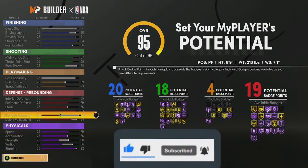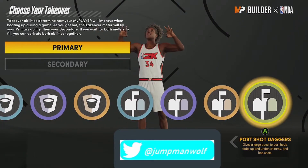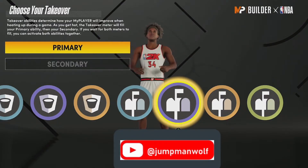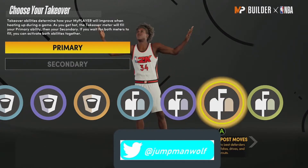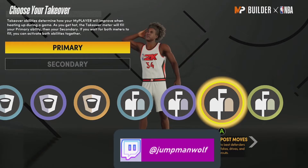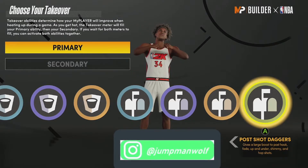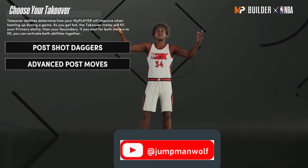For your takeover — this is a shooting big and a post-scoring big. You have four post-scoring takeover options: back downs to back down any opponent; post playmaking, which is interesting — if you get the board and pass back out from the post it gives a dimer effect. The two I'd recommend are Advanced Post Moves, which makes it easier to beat defenders with post spins, fades, drives and clear-outs, and Post Shot Daggers, which gives a large boost to post hooks, fades, up-and-unders, shimmy hooks, and hop shots. We'll go Post Shot Daggers as primary and Advanced Post Moves as the second takeover.